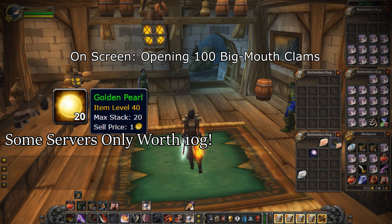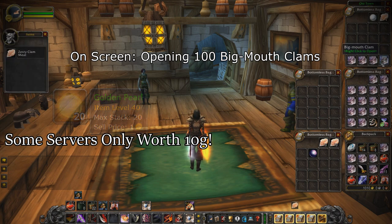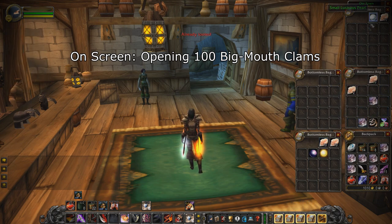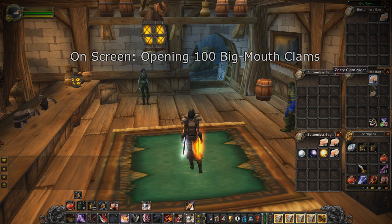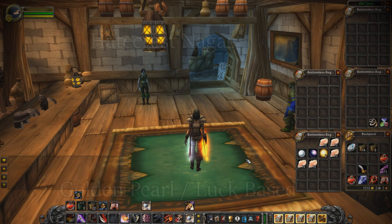If Golden Pearls are going for less than around 40 gold per item, don't even bother trying to farm them — it's all luck-based with a very low drop chance. If you pay close attention to the clip I just played, you'll see I was opening 100 clams and got two Golden Pearls out of those 100 clams. Since on my server these are selling at 50 gold each, I made 100 gold with about an hour of work. But you could farm for four hours and only get one, or they could be worth just 10 gold each on your server. Check your auction house before farming these — very important.